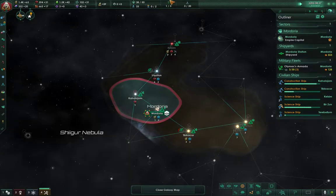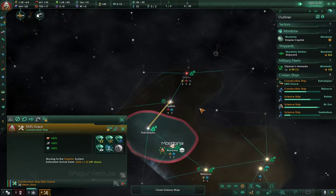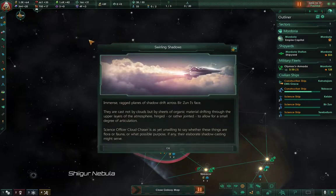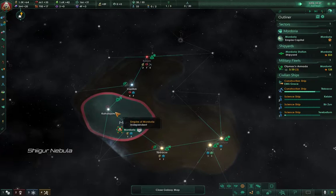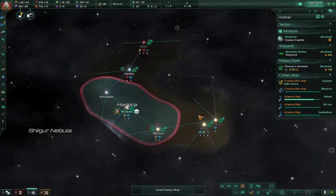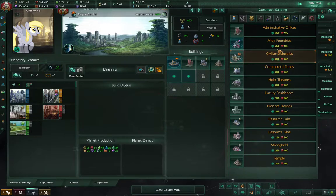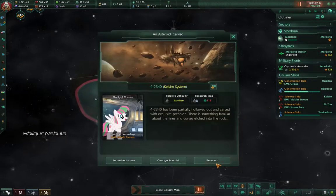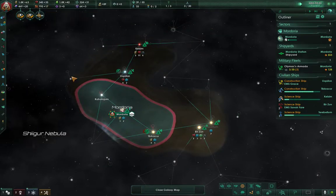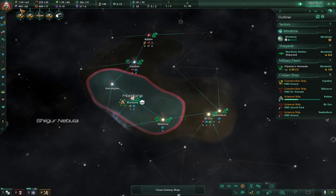I am also playing on very fast settings, so things are going to move a little quickly — fast-paced. Now that that's connected, we'll build a mining station here. We'll build one of those. Consumer goods are probably what you're going to want for now. Alloy will be useful too, for when we're building the military up.